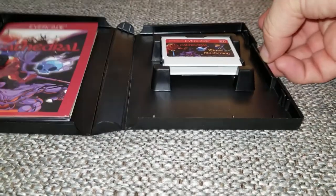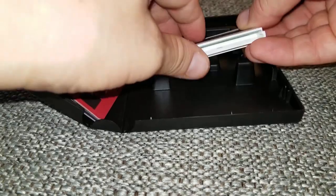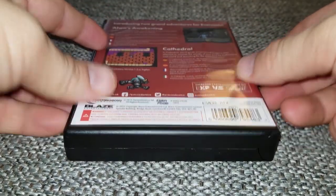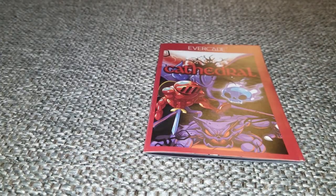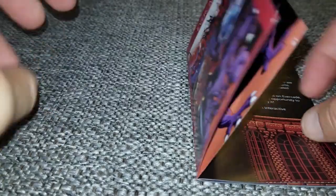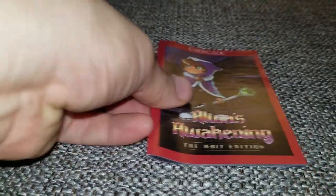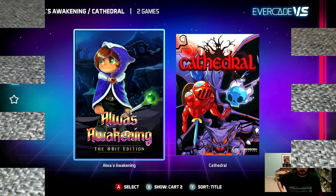Here's the front of the case. We're going to open it up and take a look at the cart itself — check out the beautiful artwork, that looks freaking fantastic. Here's the back and the booklet — your typical stuff, nothing really special but cool nonetheless. Opening the booklet and thumbing through the pages — there's Cathedral, and the artwork is just so beautiful. This book really took me back, it's so nostalgic. And Alwa's Awakening is on the other side — you flip the booklet over, which is really cool. I love the booklet, I love everything it comes with.